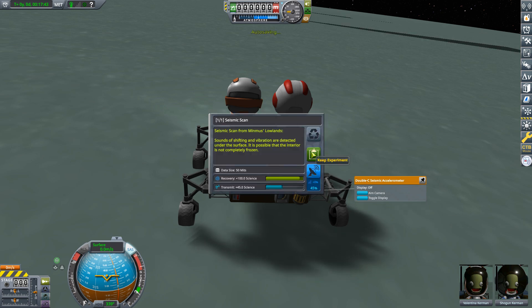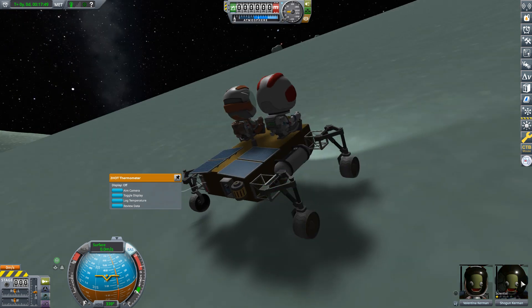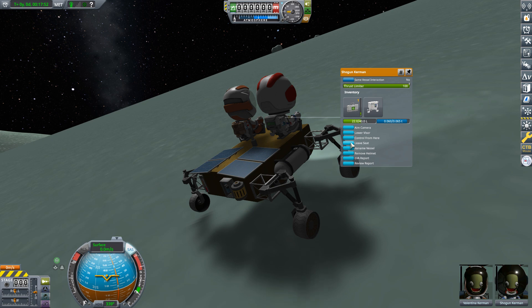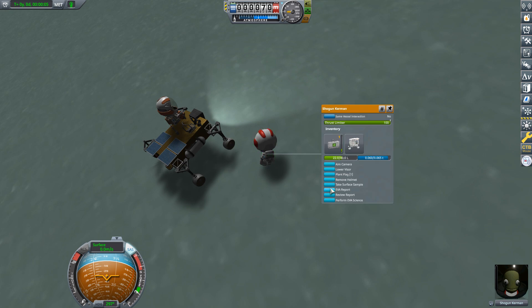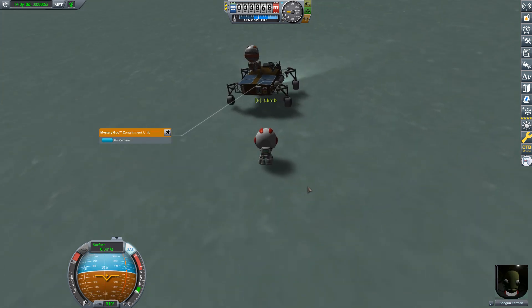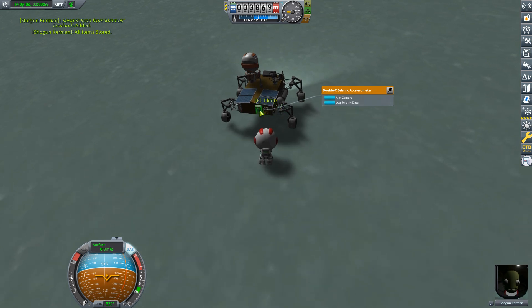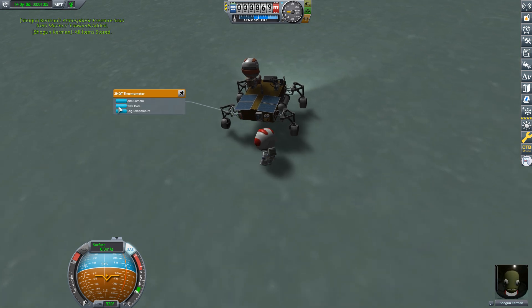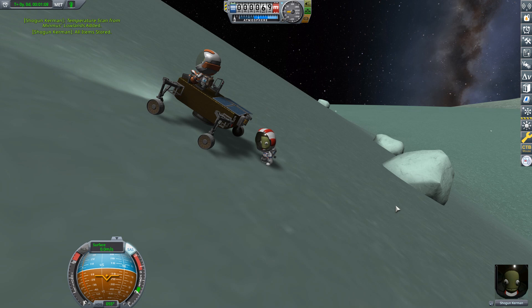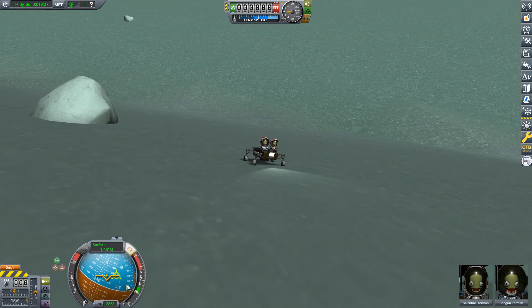We have more science available. Are we in a new biome? Yes — we are in Minmus's Lowlands. Let's do all of this. I could have just brought Shogun here by herself using her EVA pack, but having all this science equipment nets more science. Would have been nice to bring the Science Junior too, but it was too well integrated into the lander to rip out easily. One important thing: make sure you collect all the science out of this equipment, since this rover is not coming back with us. With everything collected, it's time to head back. While standing still, take advantage of a quicksave.